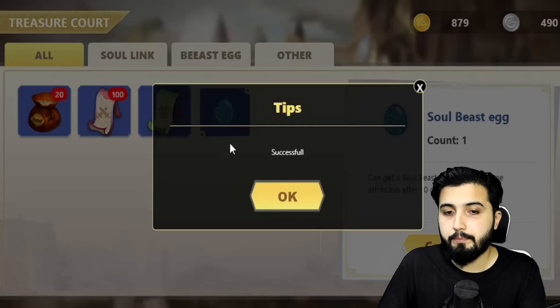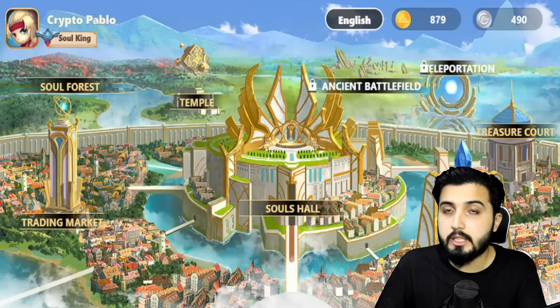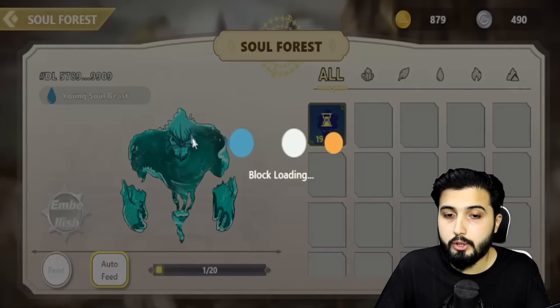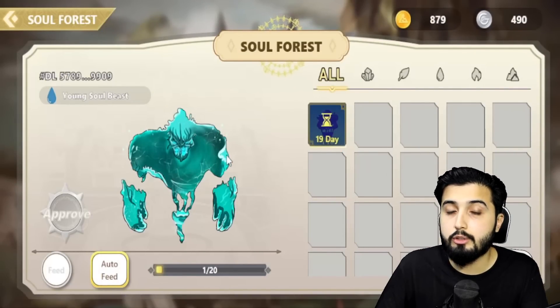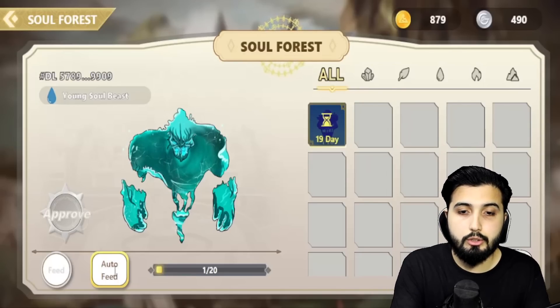Once it's hatched, you can go to the Soul Forest, and this is where you can feed the soul beast to turn it into an adult soul beast. As you can see on the screen right now, we have the young soul beast. We get the option to feed our soul beast, and there's an auto feed function too that you can use.